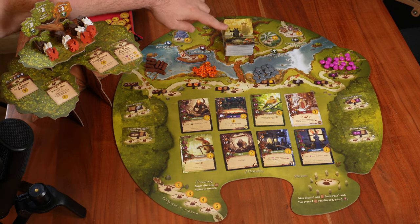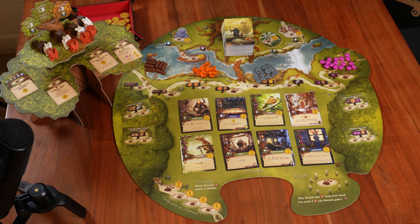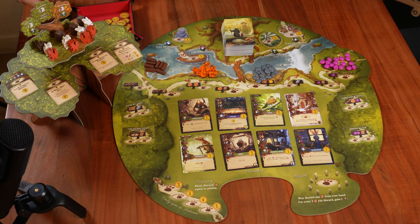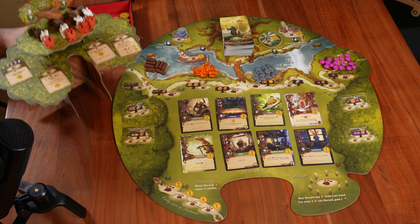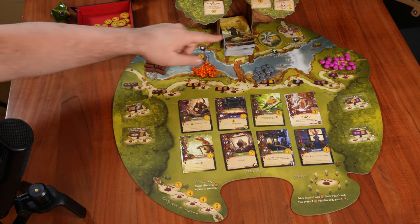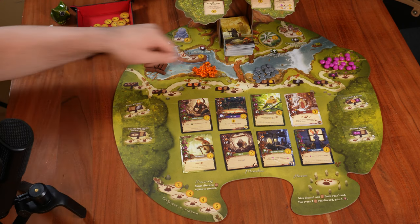Each player draws a number of cards from the deck according to playing position. I'm the first player and take five cards. The second player, Mr. Schwet, takes six cards. Potato Man as third player takes seven cards. And of course, if we had a fourth player, he would have taken eight cards.